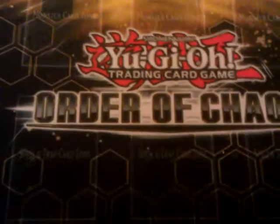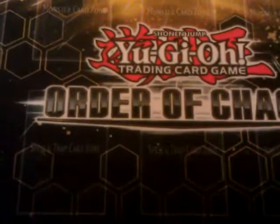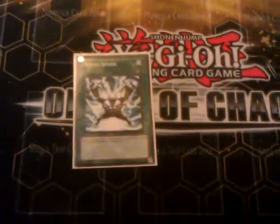Magic lineup: you've got Reborn, Dark Hole, Heavy Storm, Book of Moon — your staples. Two MST for spell and trap hate. Two Pot of Duality to increase consistency. One Reinforcement of the Army. Two E-Emergency Calls to search out your heroes. Three Gemini Spark to pop things, draw a card, and overall be a jerk.